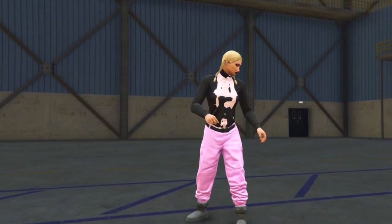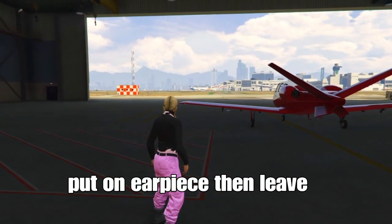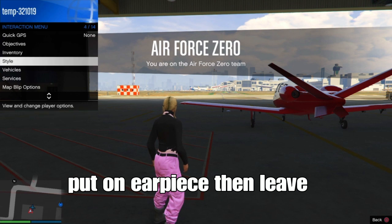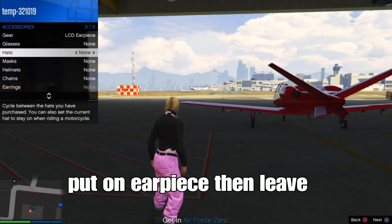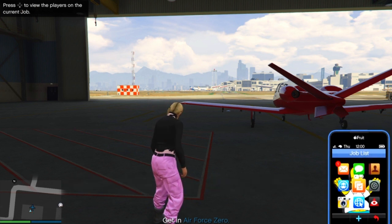From here, to set your outfit, once you spawn in, open your action menu. Go to style, then accessories, and put on an earpiece, a breather, or a hat. Then back out and leave the mission from your phone.